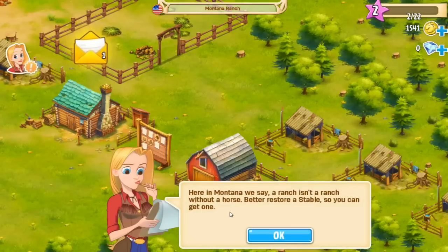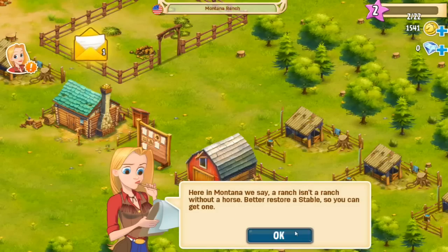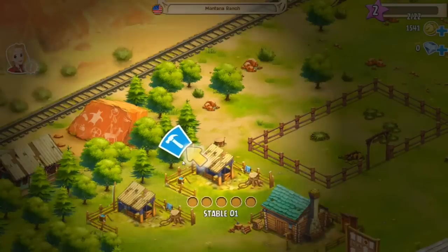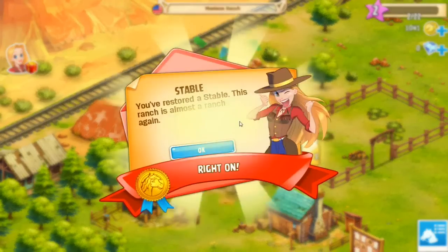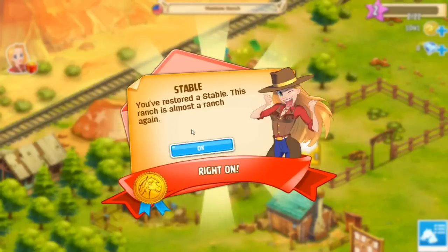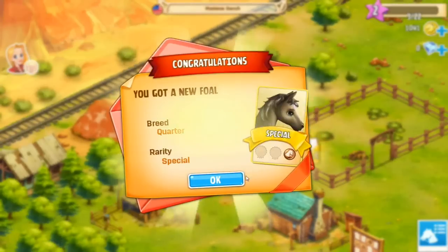'Here in Montana we say a ranch isn't a ranch without a horse. Better build a stable so you can get one.' Don't mind me — just restoring stables now. They're still holding my hand so we'll have to see when we're free. 'You restored a stable — this ranch is almost a ranch again.' Right on!